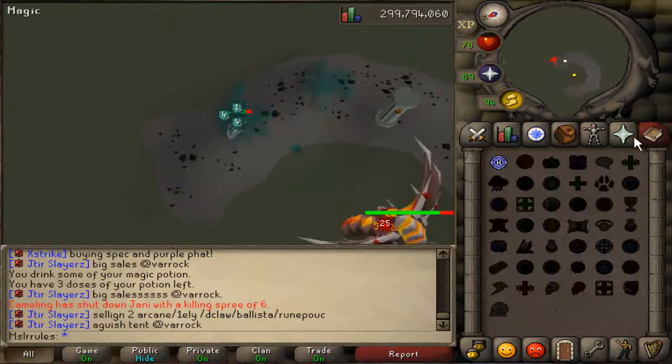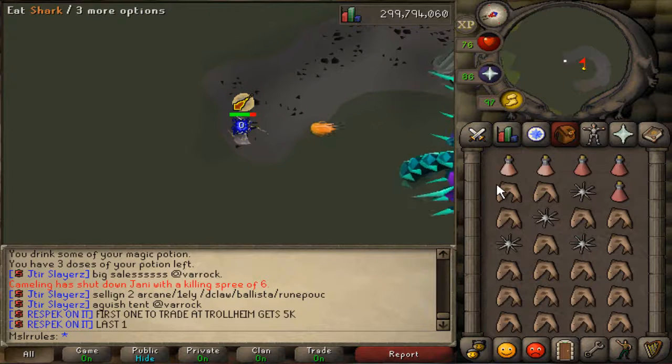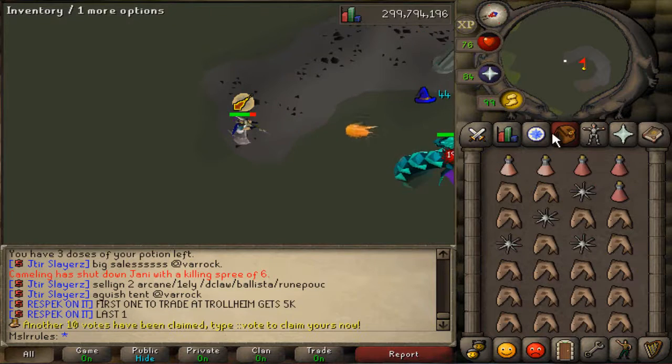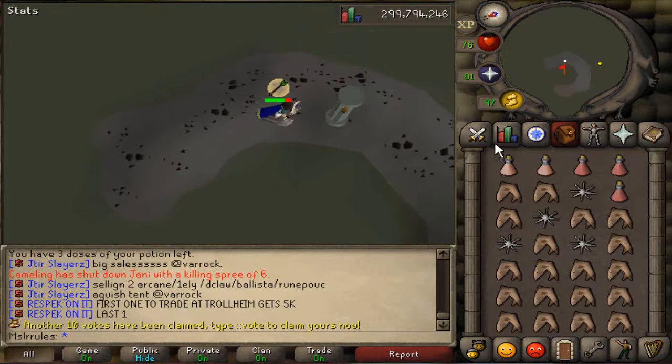Her next phase is going to be magic. Sometimes when she's in this phase, she also shoots out range. After this, it's going to be range. As soon as she goes under, I pray and your character doesn't stop attacking.